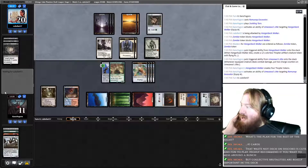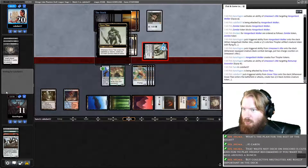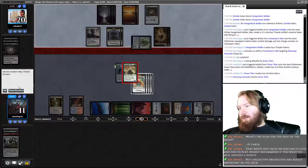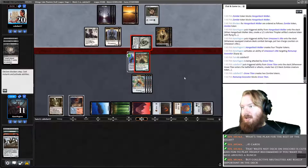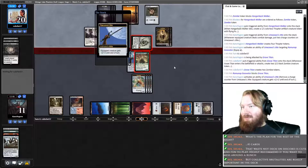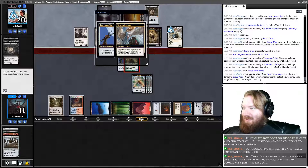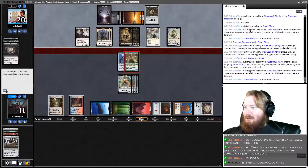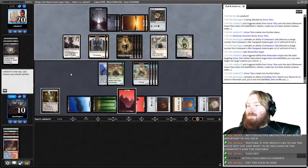Opponent's going to have a ton of 1/1s and we do not have our board wipe — we're basically drawing live to Bonfire and that's it. Opponent draws, goes to combat, attacks with one Titan boy, makes some zombies. If they have creature removal, they can hit Ramanap Excavator — and they almost certainly do. If our opponent doesn't know exactly what they do and just blows removal here rather than waiting for us to use the plus two plus two mode, that would be better. Please work. Restoration Angeled! Oh my goodness.